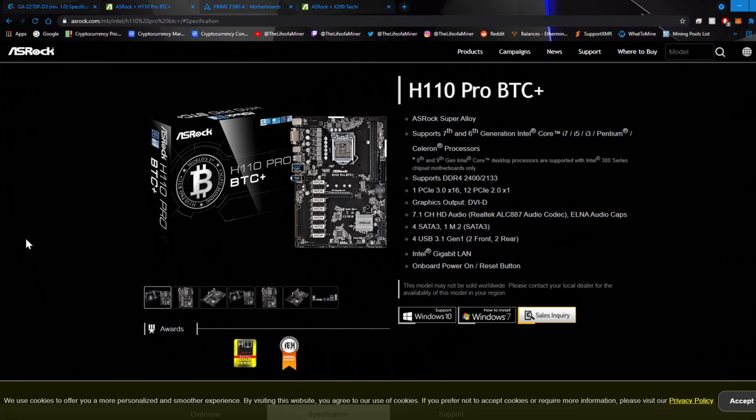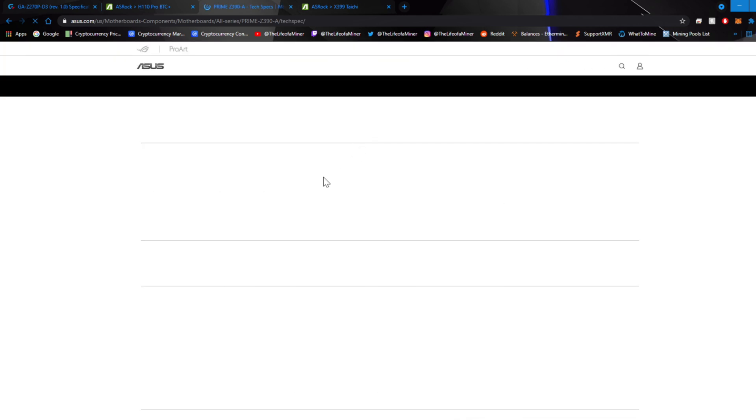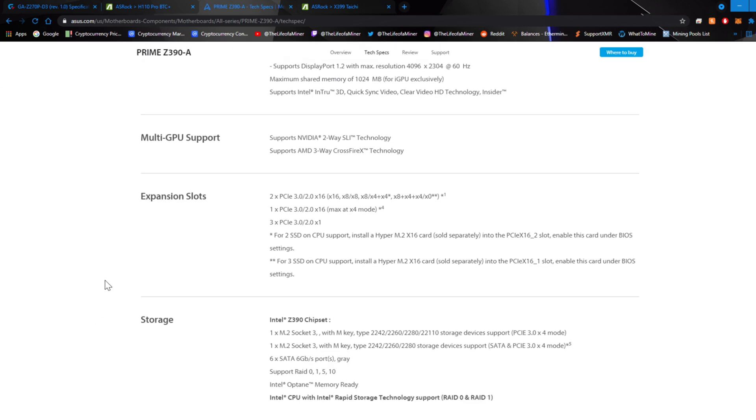Another example is the H110 Pro BTC+ motherboard, one of the most popular mining motherboards. It looks like it has one PCIe x16 slot, and checking the specs, that one slot is a 3.0 x16 slot while the remaining slots are all x1 — so you can only use one RTX 3060 to its full potential. Another example is the ASUS Prime Z390-A motherboard, which appears to have three x16 slots. Checking the specs, it has two PCIe 3.0 slots that can run at x16 and x8, and the remaining x16 slot runs at x4 — so you can use up to two RTX 3060s to full potential.